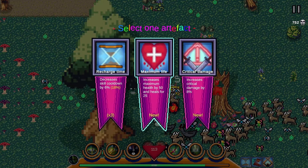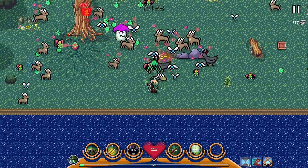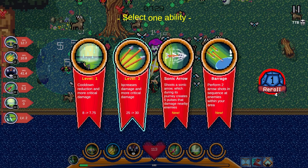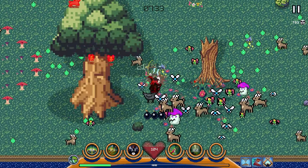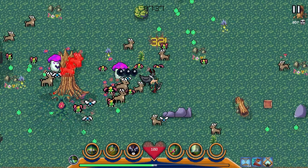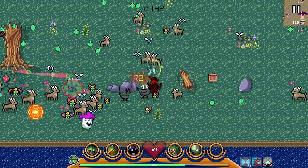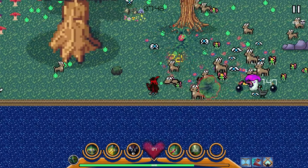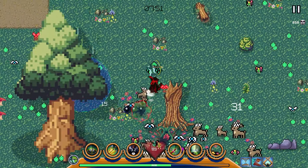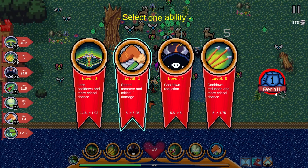Let's pick up our other artifact — let's go for recharge time. Let's keep getting Volley up. These plants have a ton of health but they go down a lot faster once our abilities get leveled up. The other ability I'm going to go for is Boomerang — it surprised the heck out of me at how good it was. It's kind of piddling at the start, but once you upgrade it, it's actually pretty good.